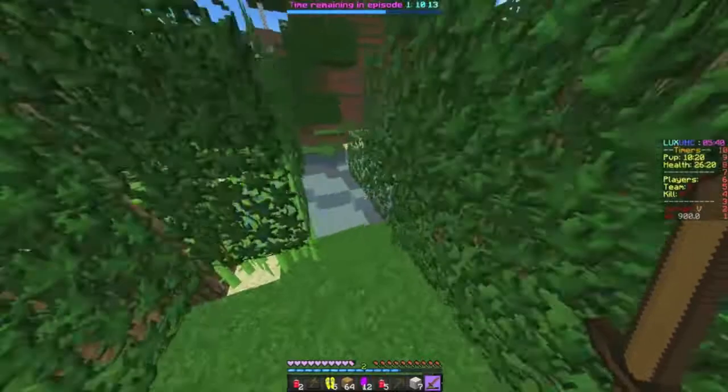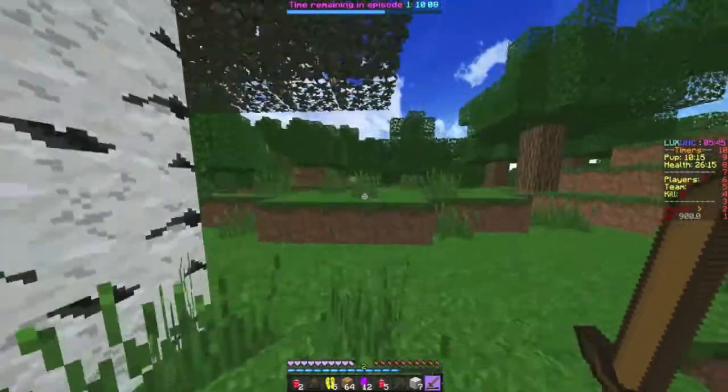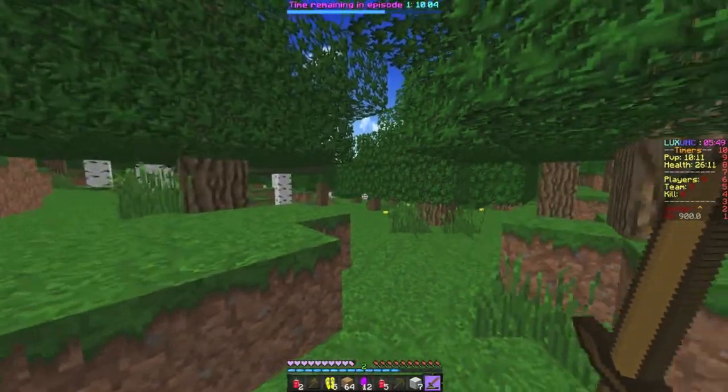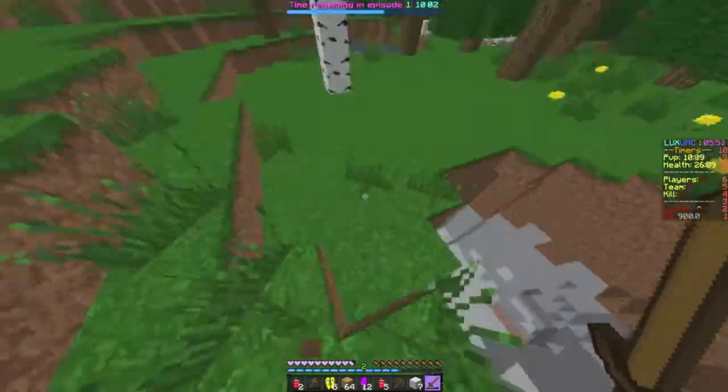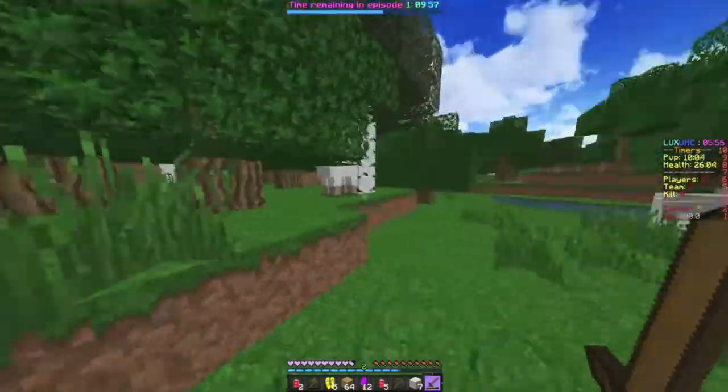Sugar cane! I'm going to take it — I'm that cool person who takes everything so nobody else can have it. I feel bad for the people in Ice Plains, that sucks. Oh, that's a cave. I'm going to be staircasing, because I do not want to go and die.